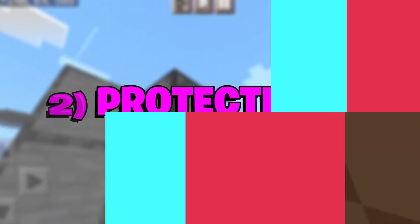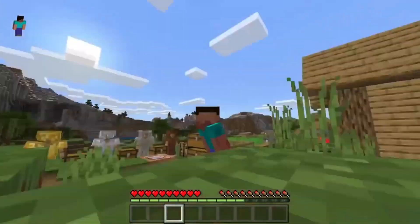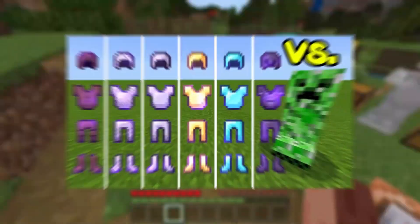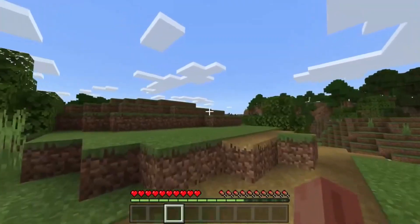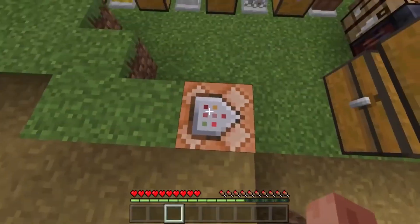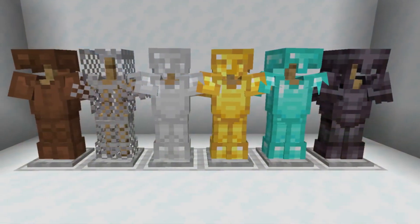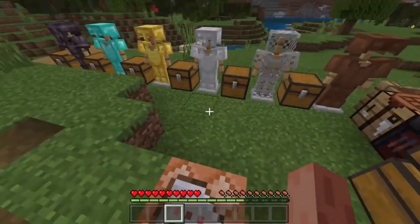Number 2: Protection 4. This is a general purpose enchantment that reduces all kinds of damage by 4% per level, up to a maximum of 16% at level 4. Protection 4 is useful in any situation where players might incur damage, such as fighting mobs, falling from heights, or walking on fire. Protection 4 can be applied to any piece of armor, but it is especially recommended for boots since they have lower durability than other armor pieces.